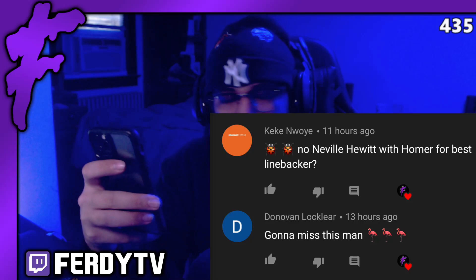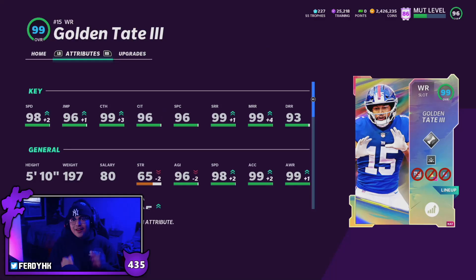Here is Golden Tate — he's got 98 speed, 96 jumping, 99 catching, 96 catching in traffic, 96 back catch, 99 short, 99 mid, 93 deep. The card is 5'10", 197 lbs, slot archetype, and has 99 acceleration. With full play fake and full sprinter, Golden Tate goes to a 99 overall.